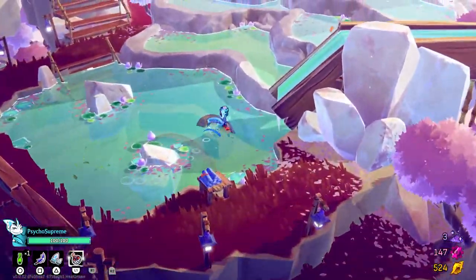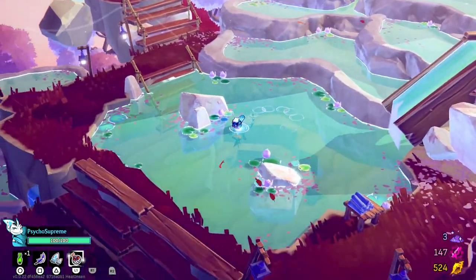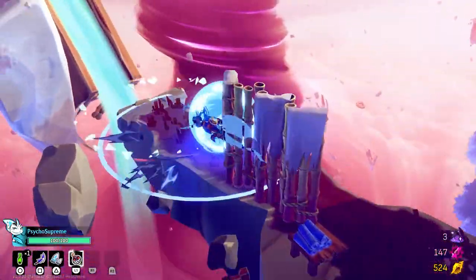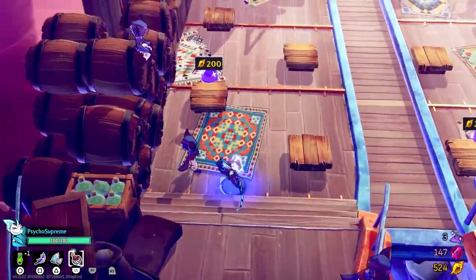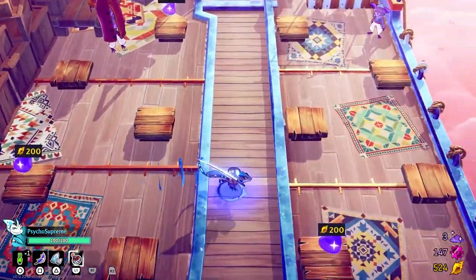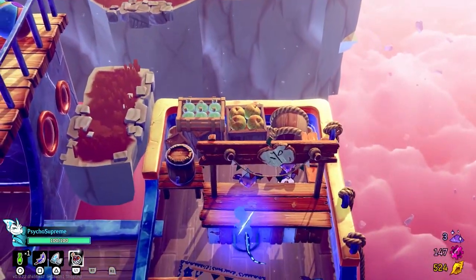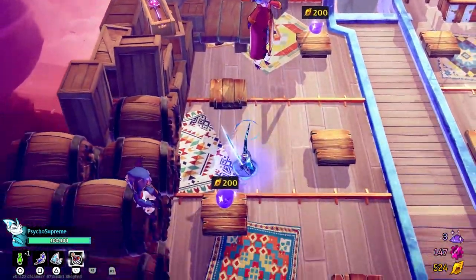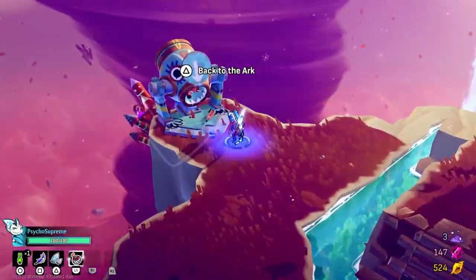It's actually a big hot spring for healing. You don't need all of this — just one little pool would have been good. And there is a swimming animation too — that's nice! I wasn't expecting shops. Get one — Memonite dust. Can we talk to you guys? No, you guys just have dust. Can't use the shops — that makes sense. For 200 I don't know what dust does, so I won't buy it for now. Back to the ark.